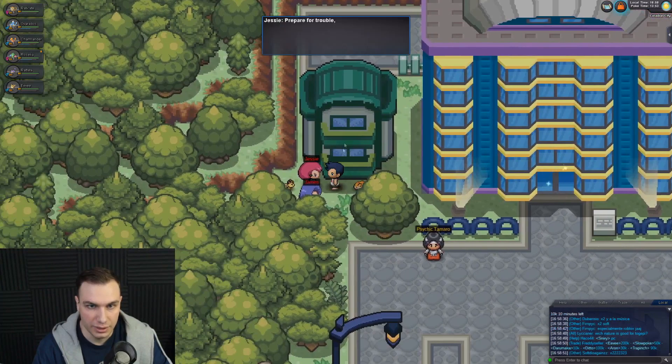Alright, Team Rocket, what are you guys doing over here? Prepare for trouble and make it double. I guess we're just wanting to fight or whatever.